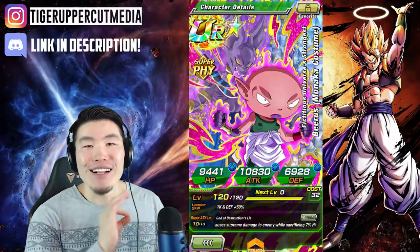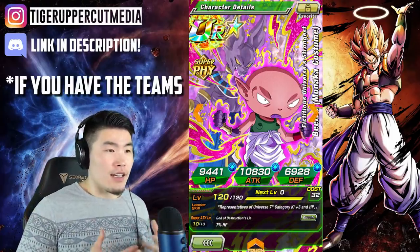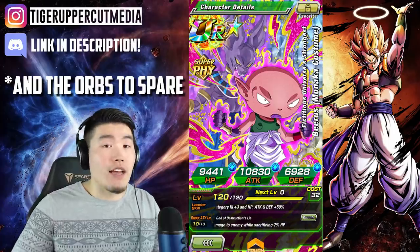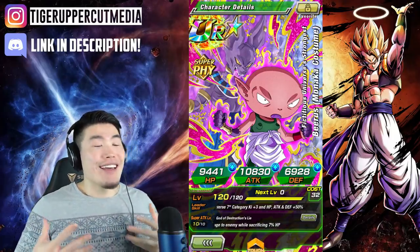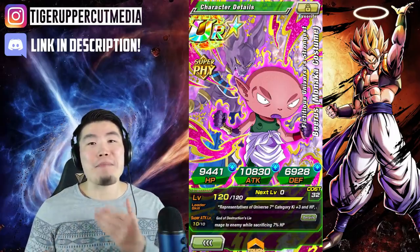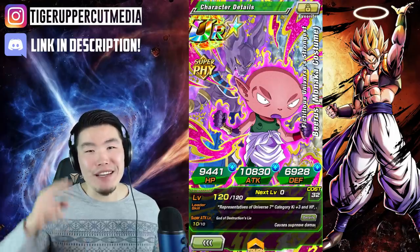There's the showcase - hope you guys enjoyed it. All kidding aside, he is actually a very, very good free-to-play unit - super, super strong. If you guys are newer players especially, I think he's actually worth investing some orbs into. He can do consistently about 500k to a million damage on a Realm of Gods team. If you have LR Goku and Frieza, then he can do even more damage on a Representatives of the Universe 7 team. Let me know in the comments what you guys think of him and whether or not you're going to rainbow him and join the Rainbow Monaka squad. As always, if you guys like the video, make sure to like the video, subscribe, and hit that notification bell. I'm Tiger with Tiger Uppercut Media, signing out.